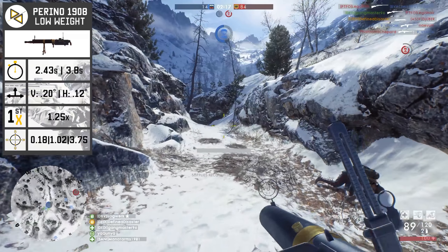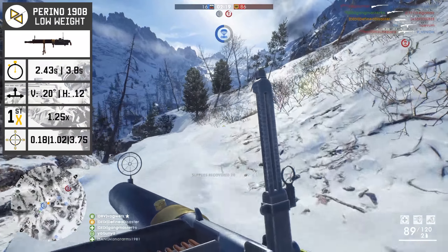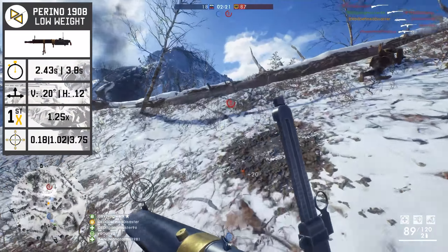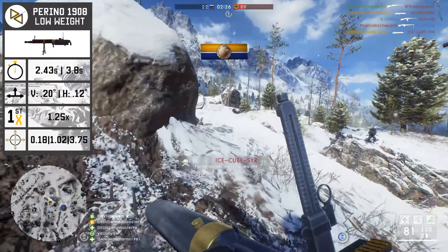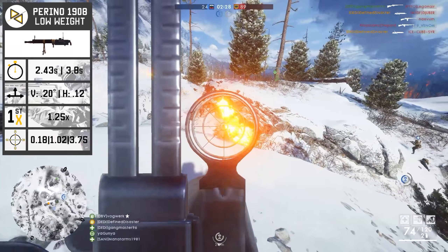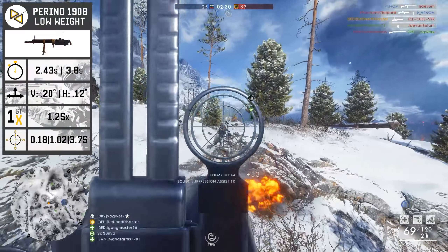Moving on from reload times to recoil — this is where you'd expect a long-range LMG to shine, and it does, with vertical recoil of 0.2 and horizontal recoil to the left and right of 0.12. This comes paired with a very low first shot recoil multiplier at 1.25.